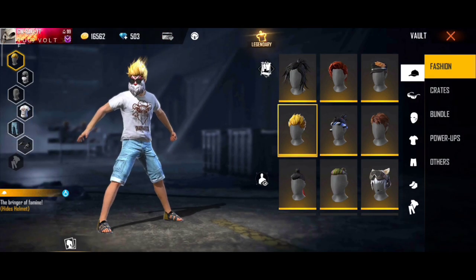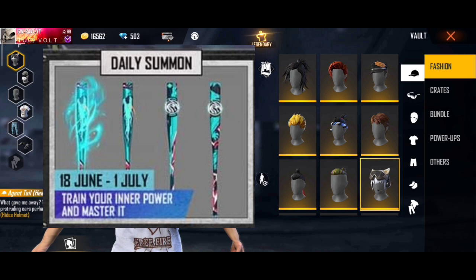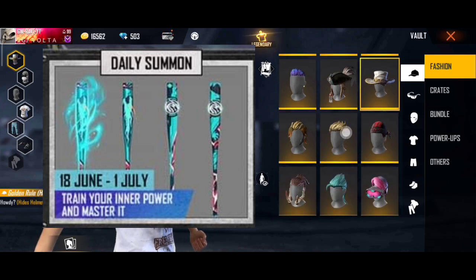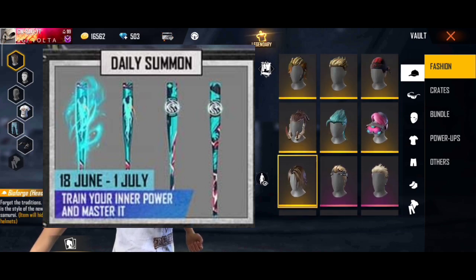Let's go to the Rampage event. The first main reward is a legendary bat skin. We have to claim the team and we have to claim the lobby. We have to claim the daily missions from 18th June to 1st July. And we have to claim the bat skin.